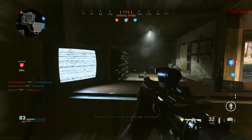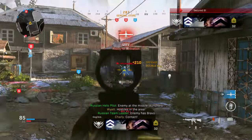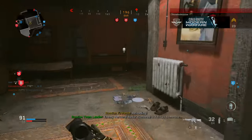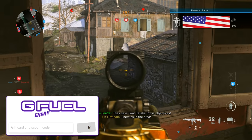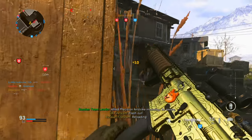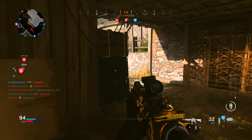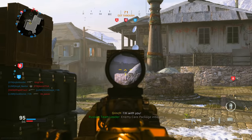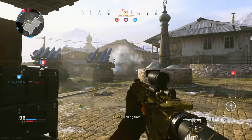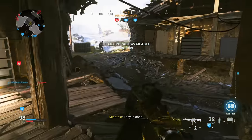When looking at a specific weapon, all those variables matter beyond just range. The base weapon fires at approximately 836 rounds per minute. The 9mm magazine gives a rate of fire of 1,009 rounds per minute, while the SOCOM magazine is much slower at 654 rounds per minute. To figure out which option is best, we compare shots to kill with rate of fire to get time to kill, and then determine how many headshots are needed to reduce that further.